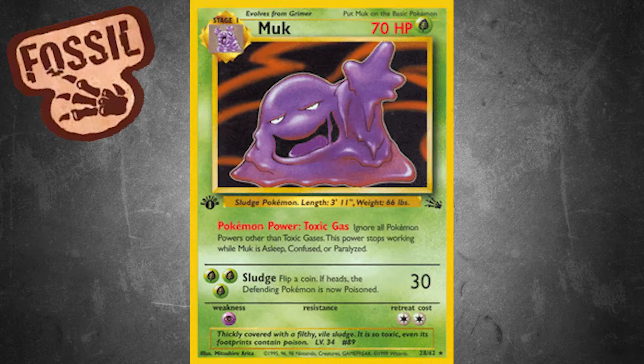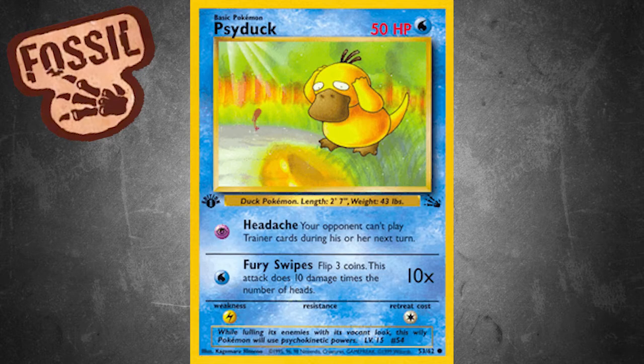But this set introduced more interaction and tech cards like Muk, who shut off all other Pokemon powers, Psyduck who turned off trainer cards for Psychic Energy, and the previously mentioned Aerodactyl.